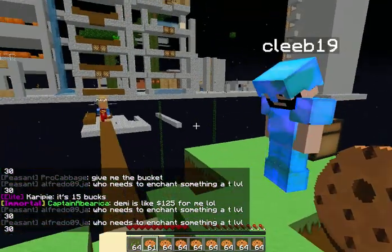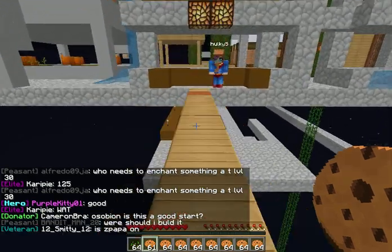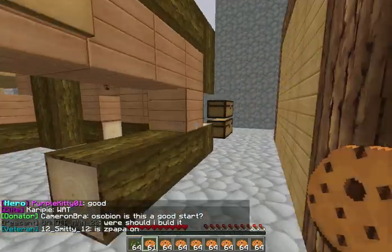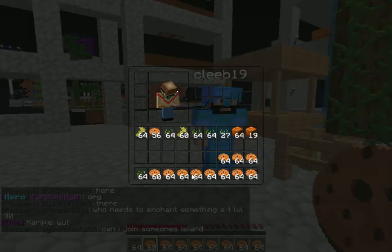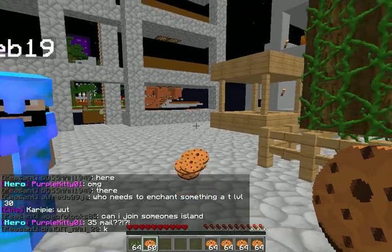No, we didn't have an iron farm — that's the only thing we didn't have. We had like automatic tree farm and everything. Wait, how do you make an automatic tree farm? It's not fully automatic — you need a lot of bone meal and saplings for it. A dispenser will plant trees and the pistons will shoot it over. Does it cut itself? No, you have to cut it, but it will plant trees and the pistons will shoot it over.